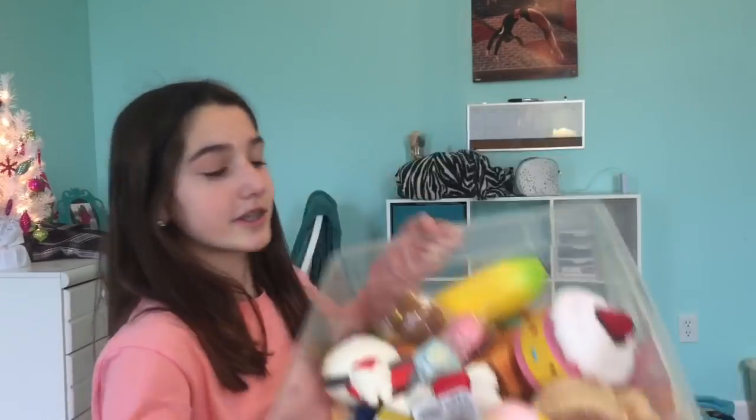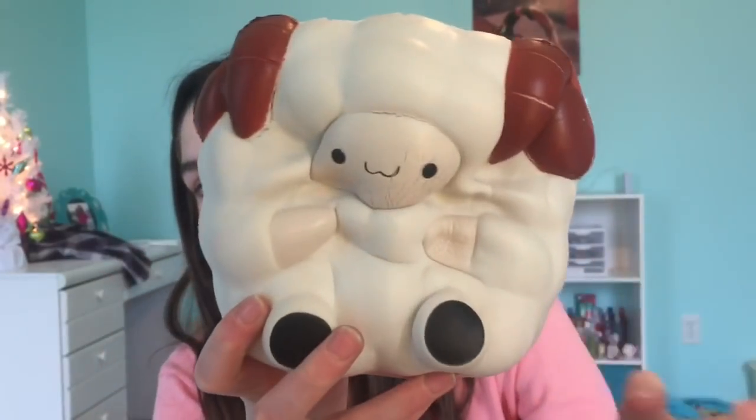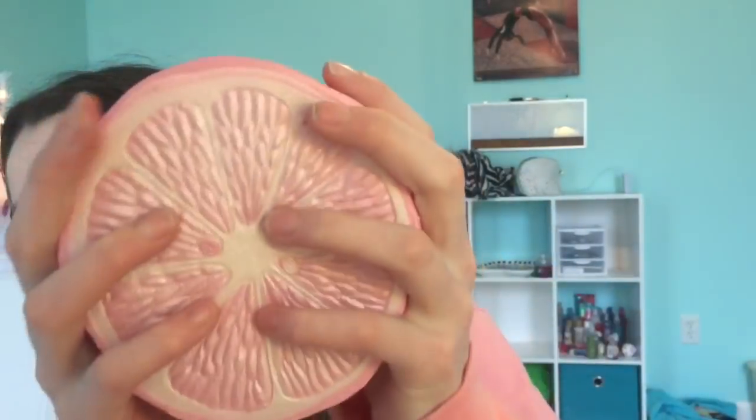I have my squishy bucket right here and I'm just gonna start picking random squishies. We have the Punimaru jumbo pink lemon, the pineapple donut, and this Pop Pop Shake. I'm gonna have to marry the Pop Pop Shake, kiss the Punimaru lemon, and kill the pineapple donut — which is really hard because I love this one.